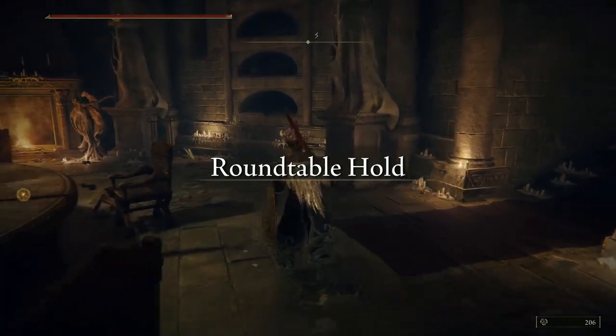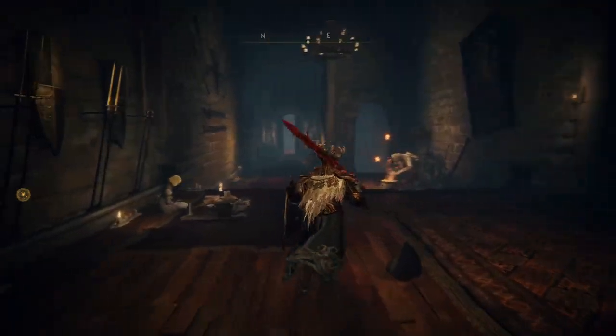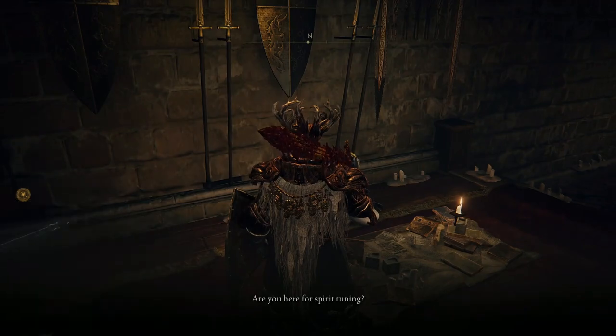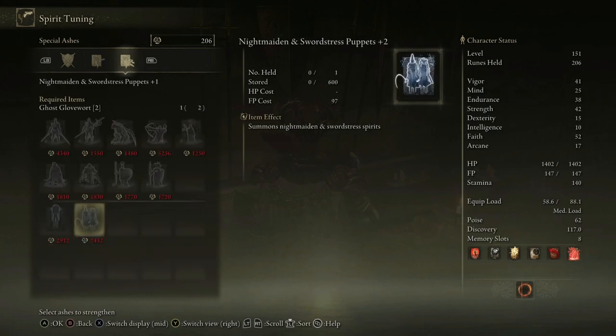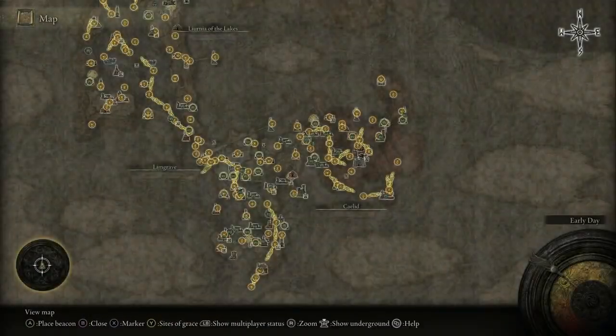First things first, I want to see if I can upgrade any of my summons. I don't know why I wouldn't use anything but the Mimic Tier right now. Are you here for spirit tuning? No, I think he's maxed. Yeah, he's maxed. Never mind. That's item number one.